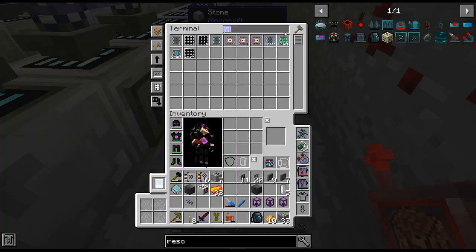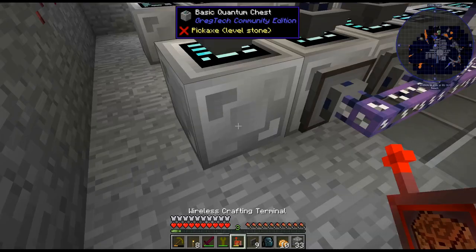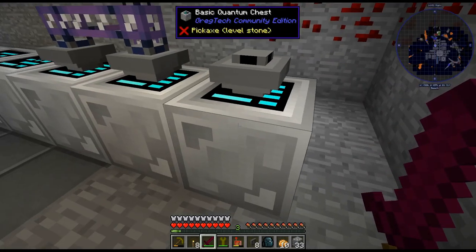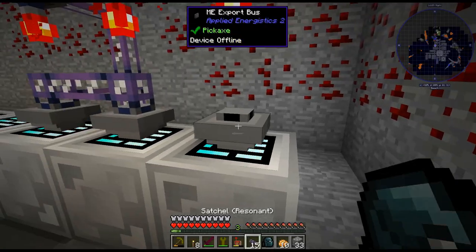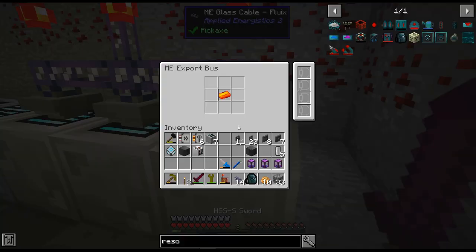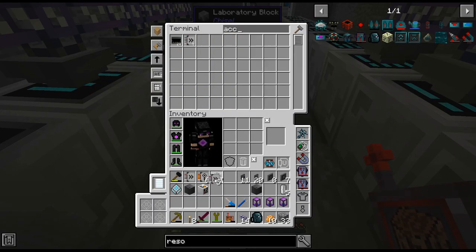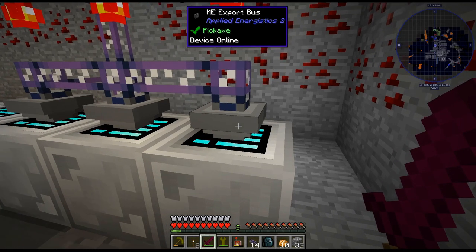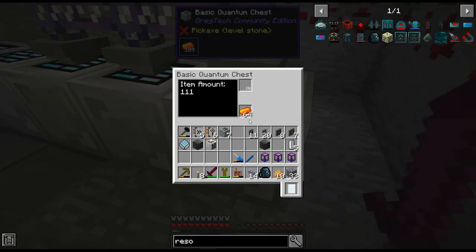I need to throw a storage thing on there. As we can see — oh, it's right there. This is kind of what I've been doing, just getting everything set up. My cables — there we go. This only needs one acceleration card. The IV fluid solidifier can only handle one acceleration card. There is our unlimited awakened draconium.